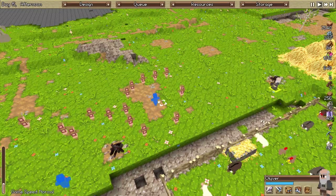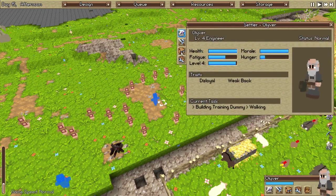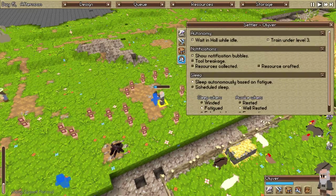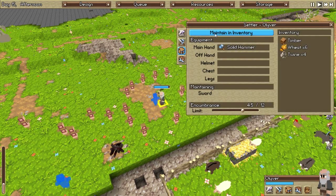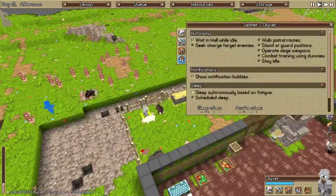After he's done building that, we'll turn him into a soldier and train. Are you maintaining the sword? You are not yet — maintain a sword. Alright, that's fine. Infantry — train up my friend, train up.